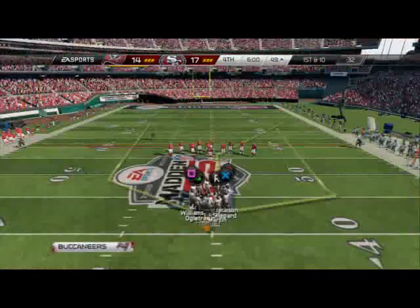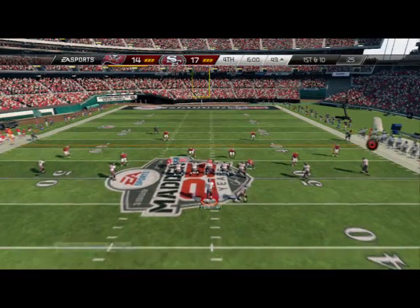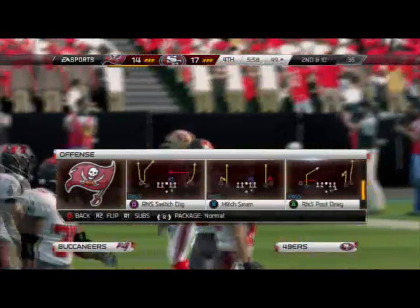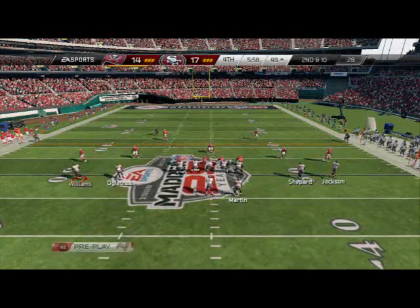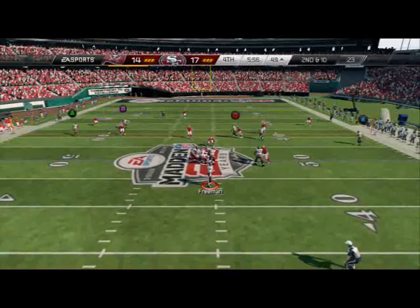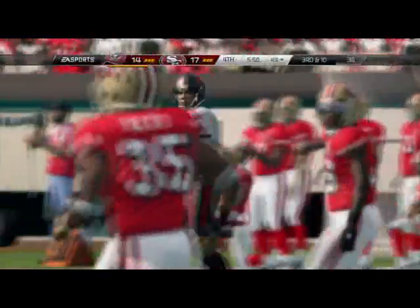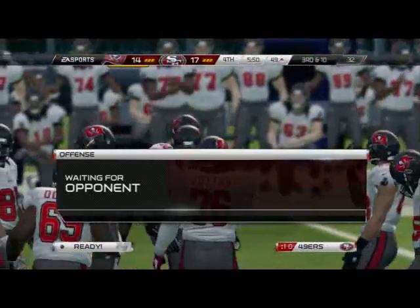I gave him that big play instead of making him drive the field, so I have to make sure he has the ball back before four minutes. There's the wheel route — Josh Freeman making a poor pass, good read by me. That's the common theme of this game. Running our main stuff — no reason to get out of it when he's been running two man under all game. He changed it up to cover two sink — I didn't hit the drag route underneath, assumed two man under, and he got me with that coverage adjustment.